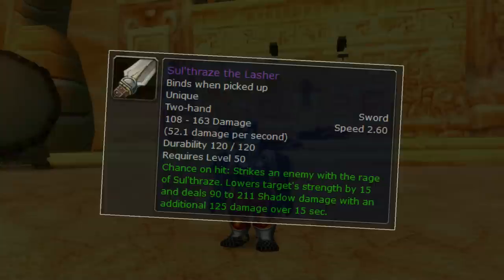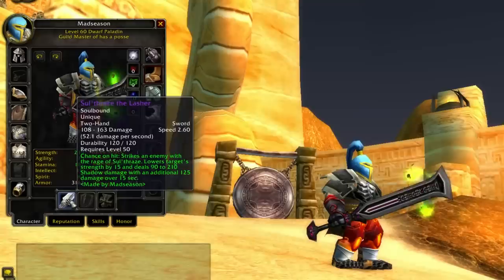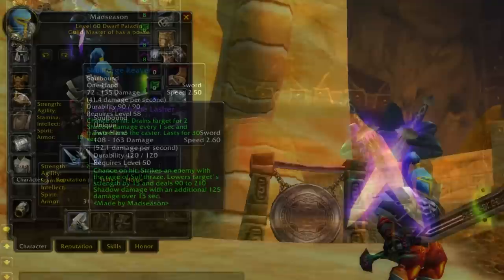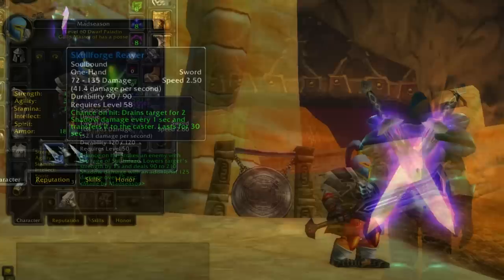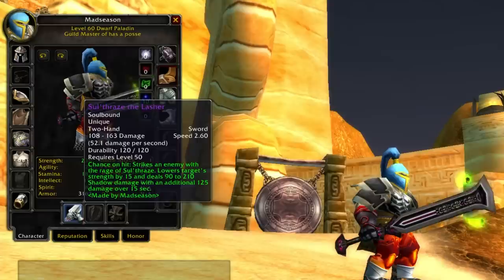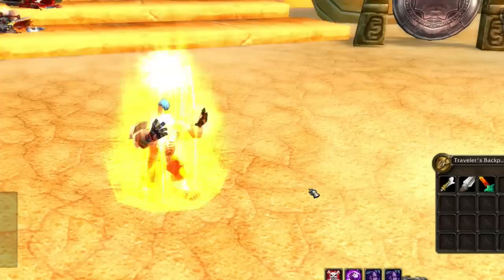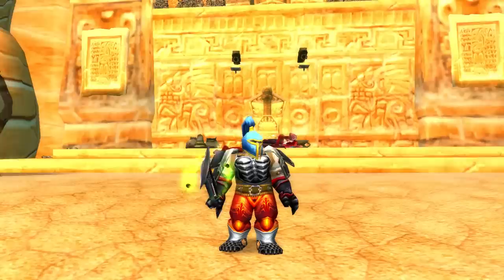The model looked quite nice at the time, especially for its level. It had an interesting proc which lowered the strength of your enemy and dealt some shadow damage, both instantly and over time. Back in vanilla, we had a bunch of items with weird procs like this — life drains, stat reductions, kind of interesting. The speed was 2.6, which was pretty fast, which made it pretty bad actually, since you wanted slow weapons back then. But the real value was just in that novelty of having the purple, and the cool way of obtaining it. It is still obtainable today, so if you want to unearth this nifty relic of the past and get yourself a transmog, head on over to Zulfurak.